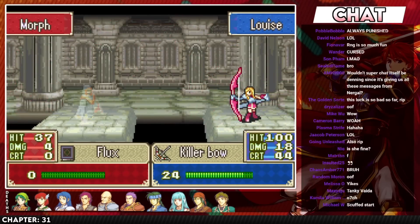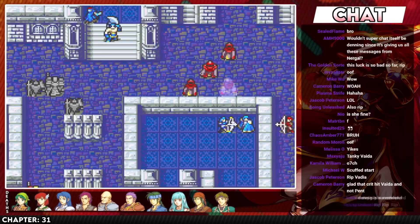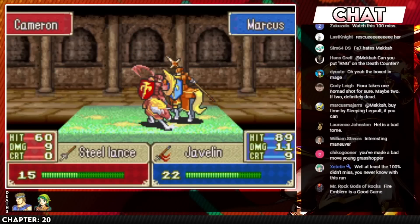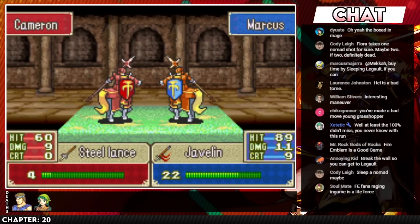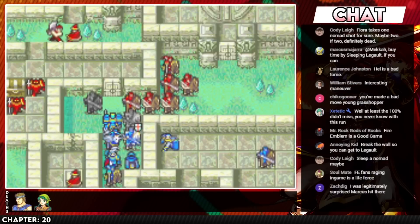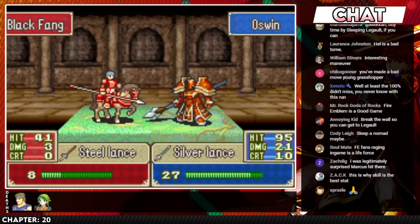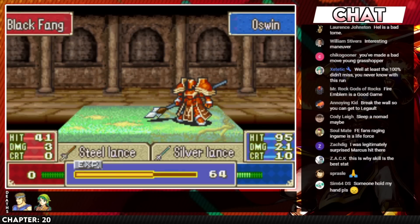FE7 is not the best or the easiest game to Iron Man first. I would say the title goes to FE6, FE8, FE9, and Shadow Dragon Remake. But FE7 recently came out on Nintendo Switch Online and it's a game I'm very familiar with, so I thought it would be good to cover in this first guide. I've played three Fire Emblem 7 Iron Mans — I failed two of them, two game overs on the exact same chapter — then I finished the third on 0% growth. This guide is focused on Hector Hard Mode.